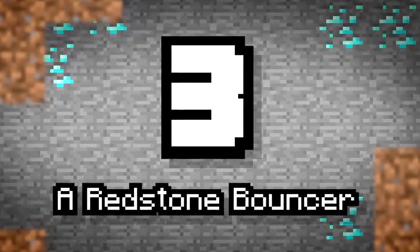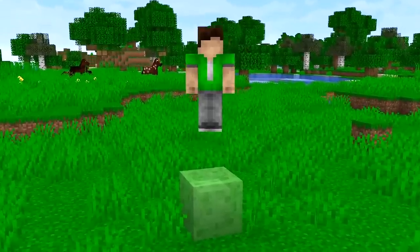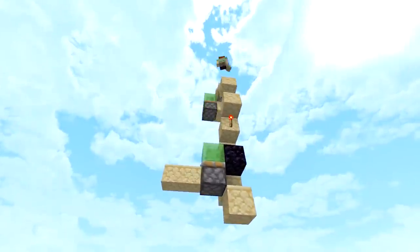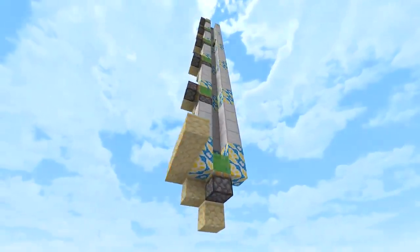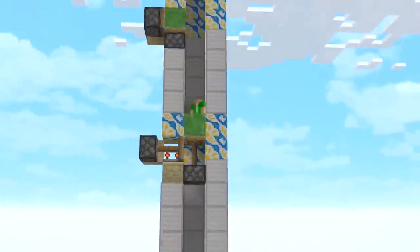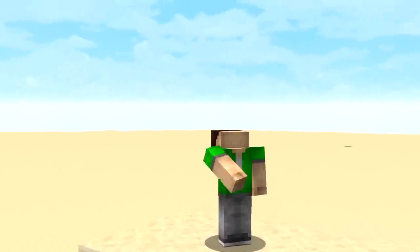Number three: a redstone bouncer. Slime is a real bouncy block and while it can be a bit of a pain to get right, if timed perfectly you can create a unique type of bouncing machine that propels you upwards by shooting another slime block under you each time you're bounced, giving you more and more momentum as you shoot to the sky. Maybe this is how you can get to space.